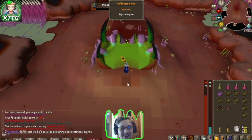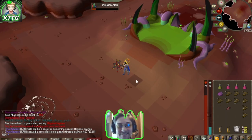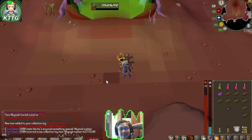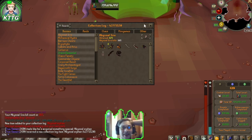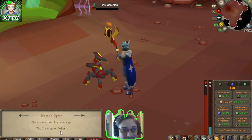We got the abyssal orphan! Kill count 365 — we get our 10th pet! What a beautiful 10th pet that is, and as you guys can see we're only missing one log slot now. That is some beautiful RNG, holy crap.